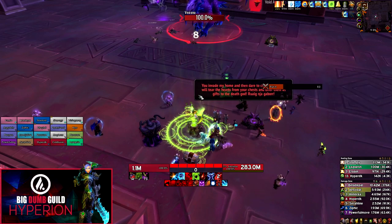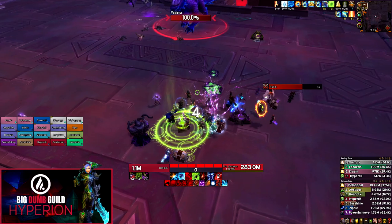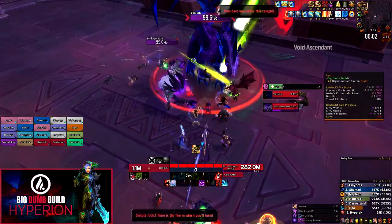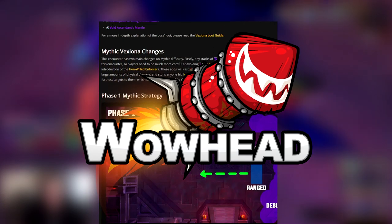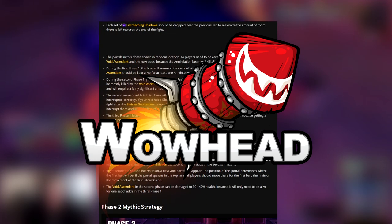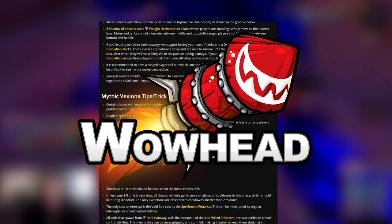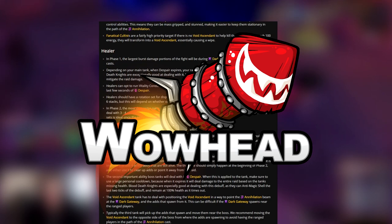Hello everyone, Hyper here and welcome to the big dumb strats guide for Mythic Vexiona. This encounter is fairly easy and most consider it easier than Mythic Xanesh, so if you defeated that, this boss shouldn't be a big issue. If you'd like to read my Wowhead written guide, you can find a link in the description box — it's a great source to reference any information quickly without scrolling through the video.